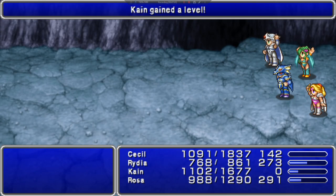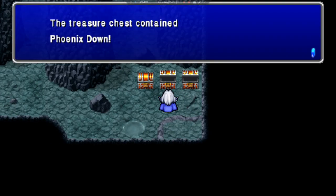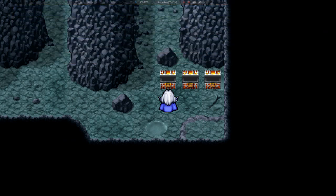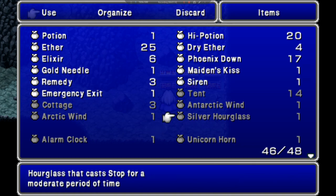Should be three chests. There are two Iron Black Bats and two Black Lizards. Phoenix Down, Phoenix Down, and a Silver Hourglass — which we're going to get rid of because we're not going to ever use it.